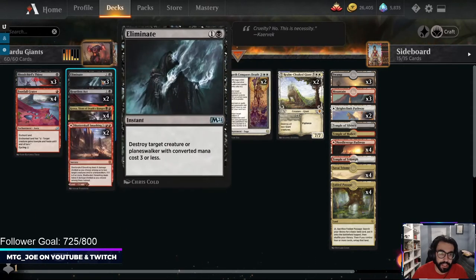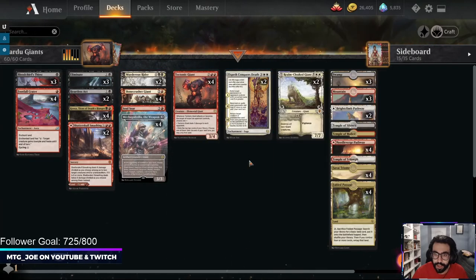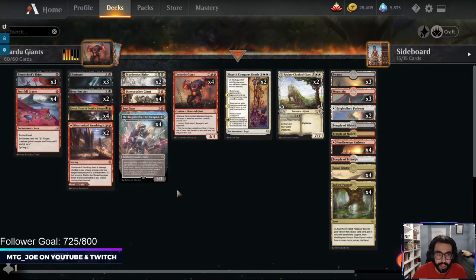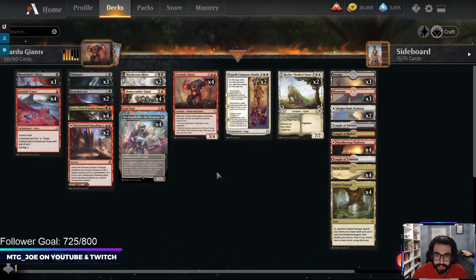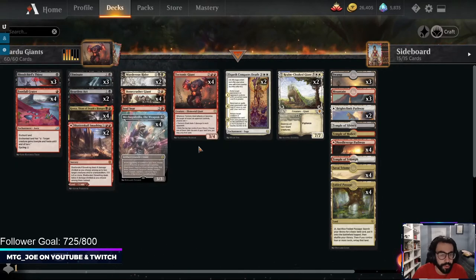The strategy is to kill smaller creatures until we reach our bigger drops. We're using Blood Chief's Thirst, Eliminate, Heartless Act, Soul Seer for bigger stuff, Murderous Rider, Elspeth Conquers Death to get back creatures, and Shatter Skull Smashing. The key card I wanted to try is Footfall Crater — our big threats can get chump blocked easily, so giving them trample and haste makes Tectonic Giant much more formidable. We can also cycle it for colorless card draw.